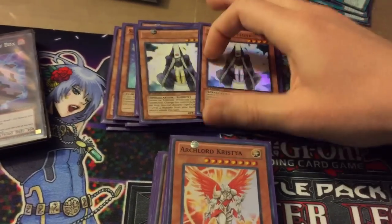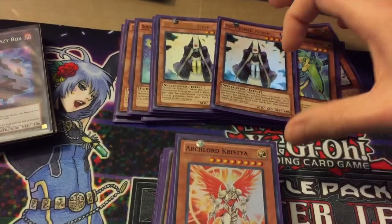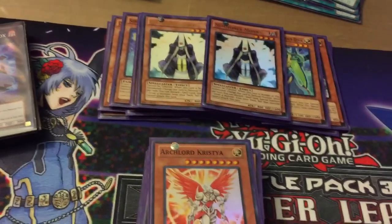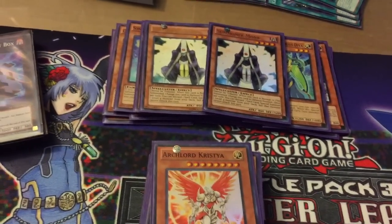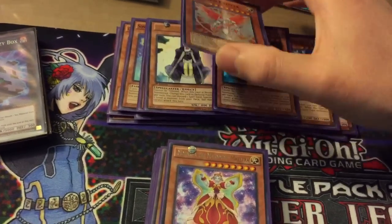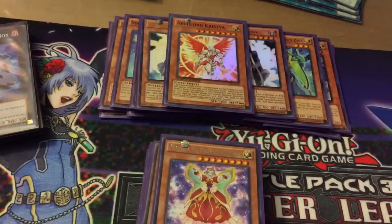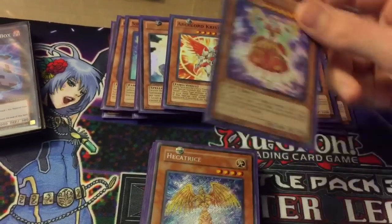Then we run double Summoner Monk, because especially your Aria is like one of the key parts of this deck, so you can make sure you get Aria and LG as quickly as possible — so your monsters won't be targeted, destroyed by card effects, or destroyed by battle. Then we run one Arch Lord Chrystia. She's decent in pretty much any fairy deck. You do a decent amount of special summoning here, that's why I only run one, but she can still shut down a lot of other decks and can be brought out easily.